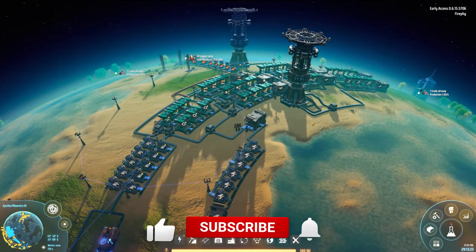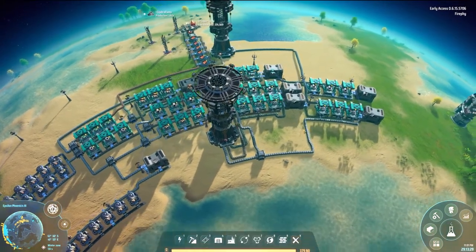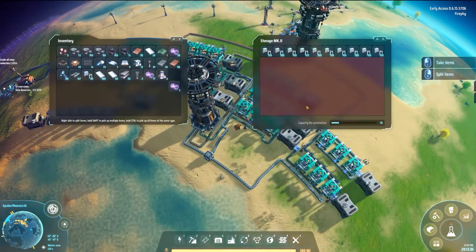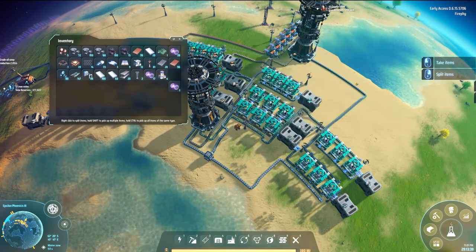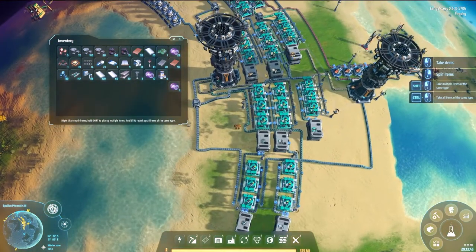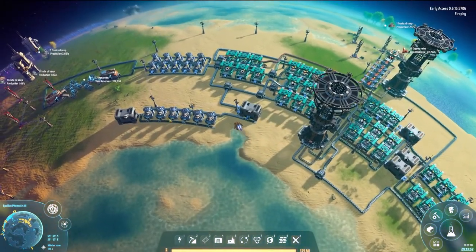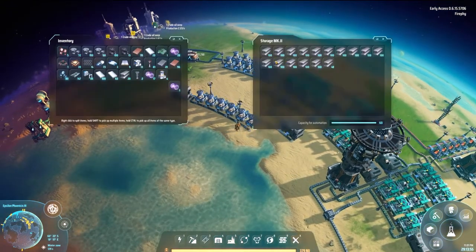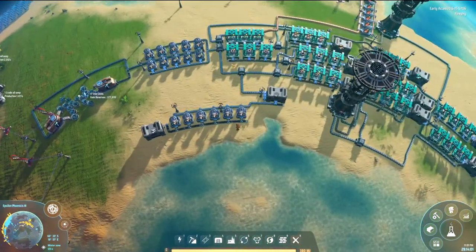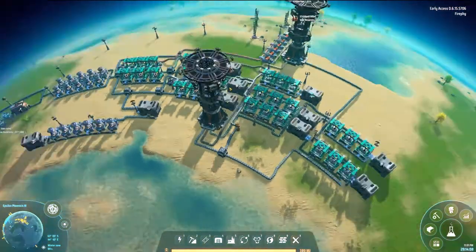So we need to solve this problem. Where we left off last session, I made this automated base system where it will provide us all the base materials that we need for conveyor belts, assemblers, and sorters. And then I get excess iron which goes into here and makes some steel, because I don't have a good production of steel. As you can see, this overflows once it all backs up, and we've got a few logistics systems.